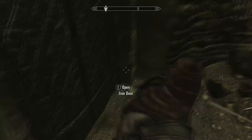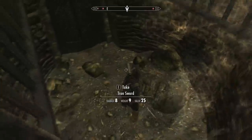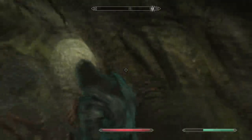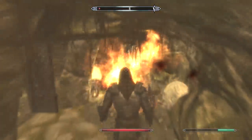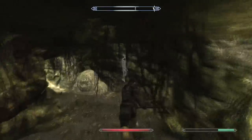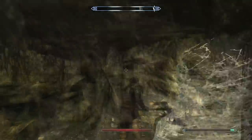Oh, a nice little trap door — I don't recommend falling in here. There are some goodies on the ground but nothing all that great. A whole bunch of spiders here — just do a nice fire breath right here and kill them all. And of course you're going to have a draugr trapped up on the wall here. He comes off the wall and says look at me — boom, smash him down.